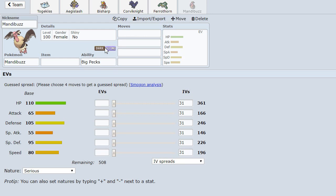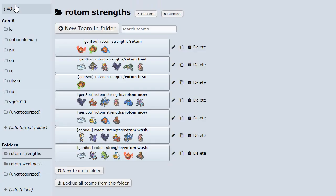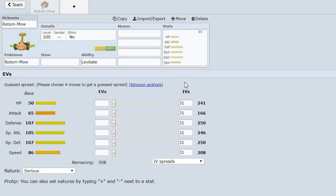And Mandibuzz - the electric type moves allow you to at least scare it off. And finally, Rotom Mow - all of the Rotom forms form a Fire, Water, Grass core, which basically allows them to cycle. Rotom Mow beats Rotom Wash, Rotom Wash beats Rotom Heat, and Rotom Heat beats Rotom Mow - it's kind of like a Rock, Paper, Scissors thing. But Rotom Mow just gets decimated by Overheat.